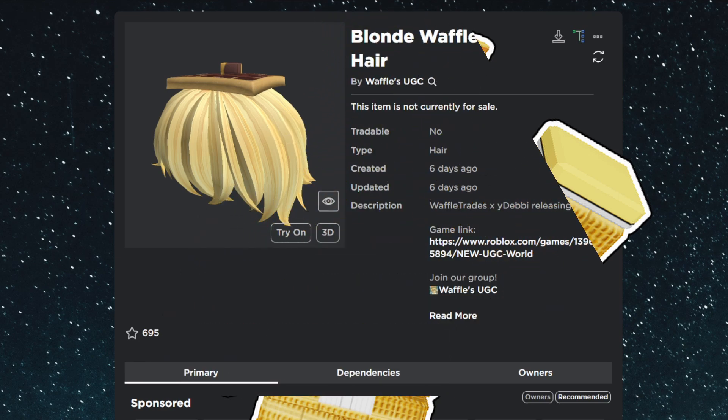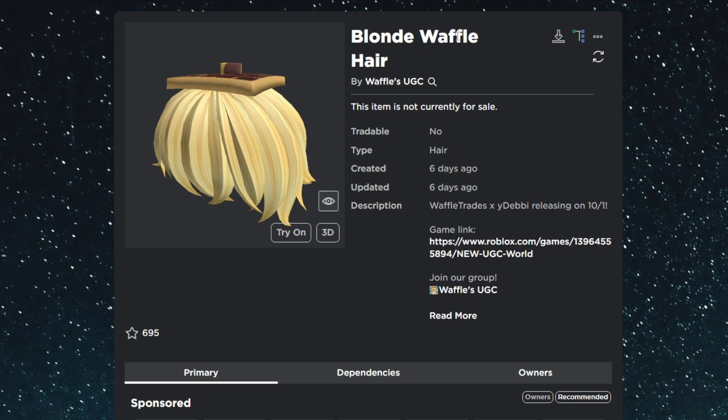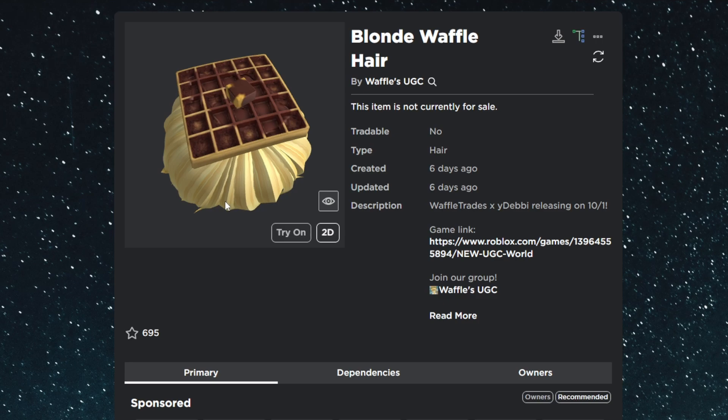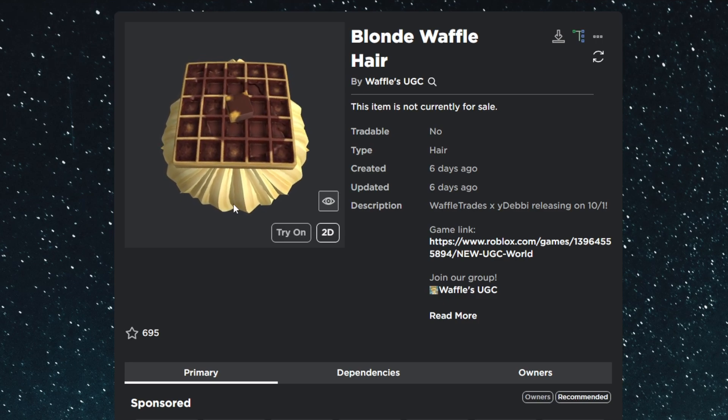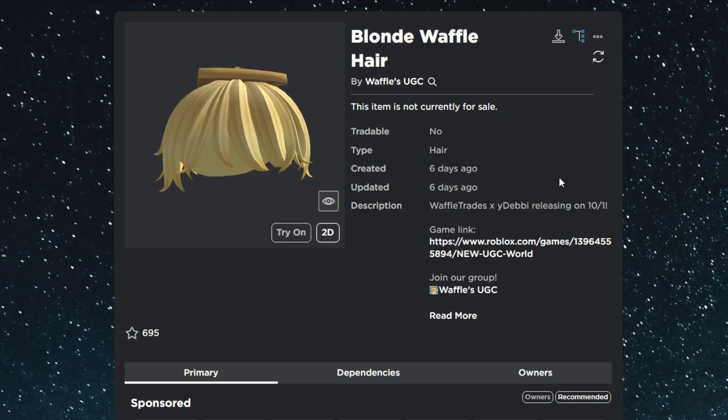Welcome everybody to another video. I'm here to announce my next free limited. This item is the blonde waffle hair — a short blonde hair with a waffle on top, with some syrup and some butter. In this video I'll be going over how to get my free waffle hair.